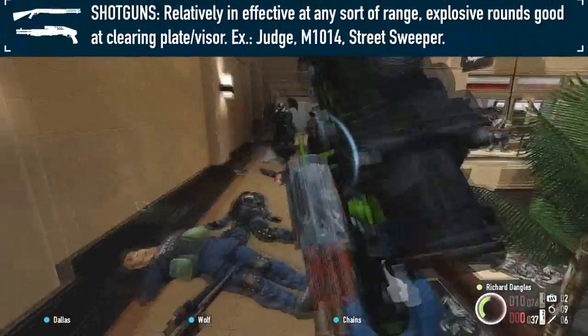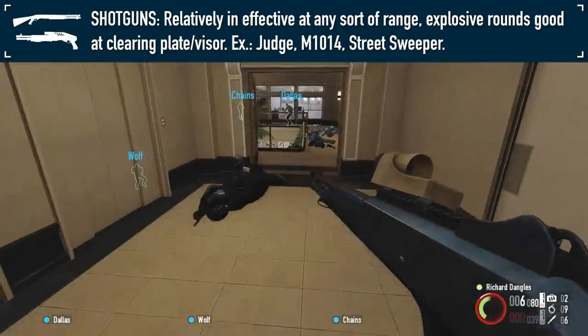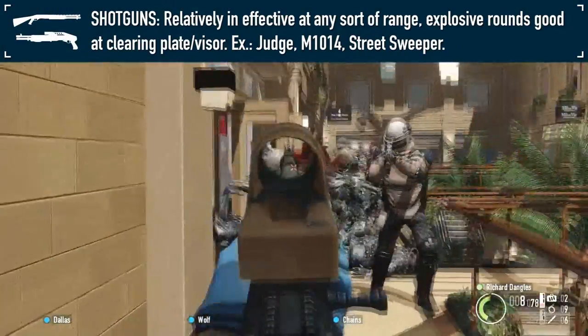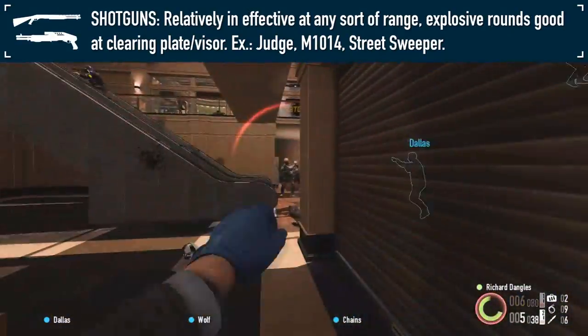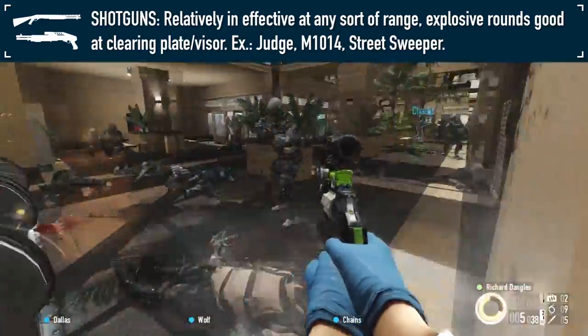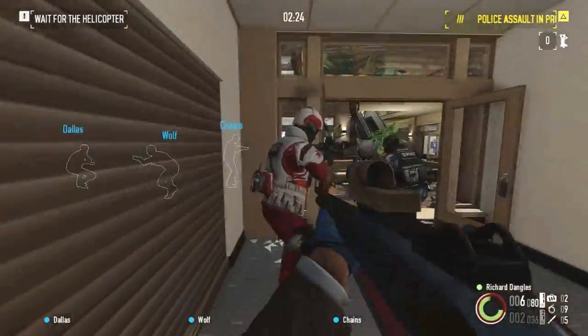Shotguns are probably the least effective weapons at straight-killing Bulldozers due to their imprecise nature. However, an explosive shotgun can quickly strip the Bulldozer of its precious armored protection in short order. If you must use a shotgun, try to get as close as you can to avoid any preventable misses.